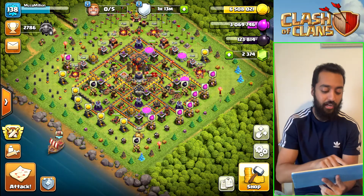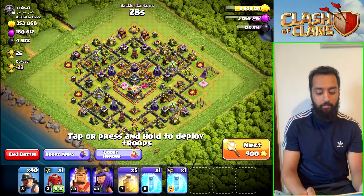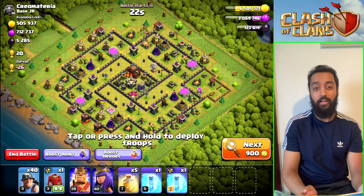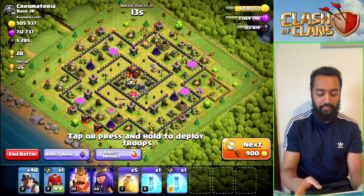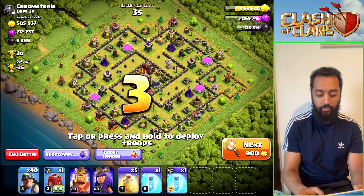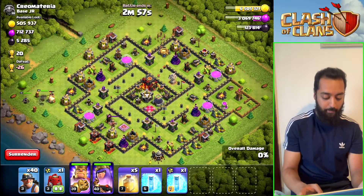Now we're going to do two live attacks and I'll show you what happens. Currently I'm in Master's League — finding some quite nice loot here. I think Crystal might actually be better. When I have the full squad I'm pretty confident I can three-star a TH10 because generally the bases you find in matchmaking aren't max TH10s. Look — the king is only level 18, I can't even see the queen. Generally you can three-star it without too much difficulty.